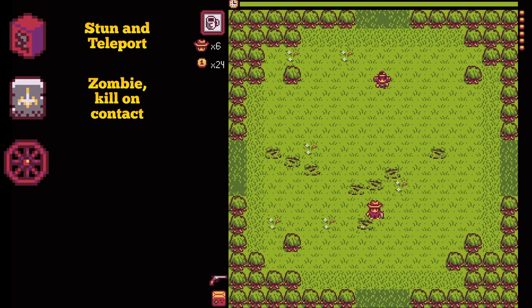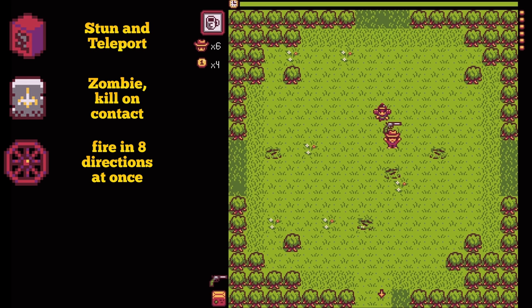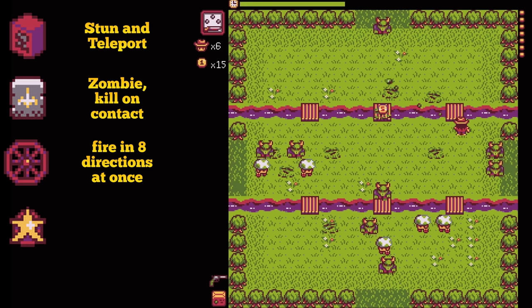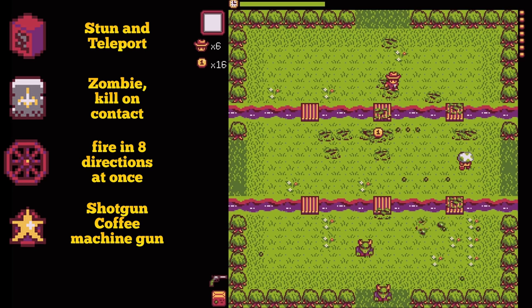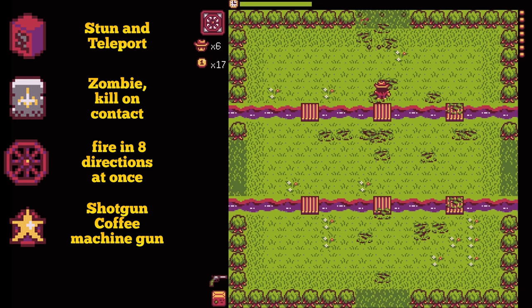The wagon wheel power-up will cause your player to fire in 8 directions for 8 seconds. And finally, we have the sheriff's badge — this is the best power-up in the game. It will basically give you the shotgun, the machine gun, and the coffee upgrade all at the same time, and it lasts for 24 seconds. It's just really good.